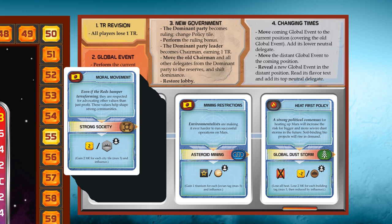Even if the Reds hamper terraforming, they are respected for advocating other values than just profits. These values help shape strong communities. This will lead to a strong society where all players gain 2 megacredits for each city tile they have — max 5 and influence. Yes, we are done with the first generation.